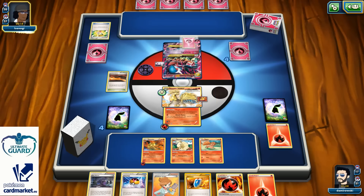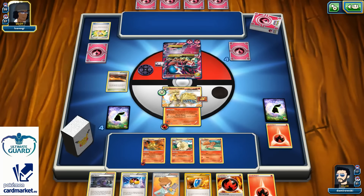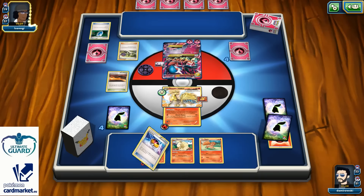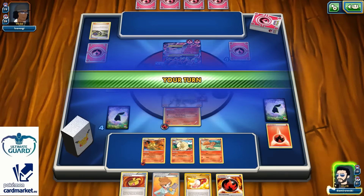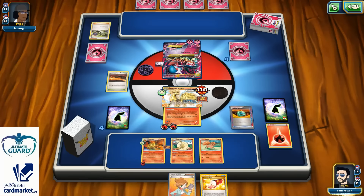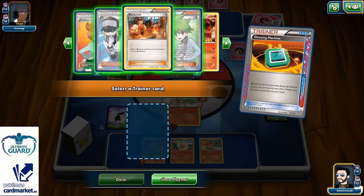If I don't survive, I'll just need to find another way to knock him out — another way would be to get another Muscle Band. VS Seeker for N, so we're both down to 4 cards. Hoping to get that Muscle Band — and there it is! Desperation hits for just 110. So the game is over for my opponent. There's another Muscle Band and Burning Energy, and most importantly I have Dowsing Machine. You can see how important and how good Dowsing Machine really is for this deck — much better than Computer Search.